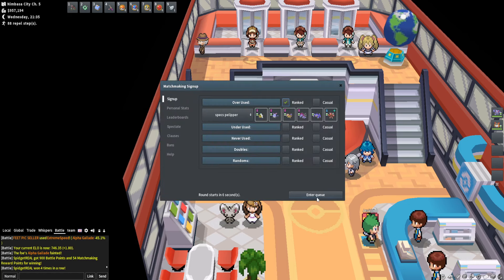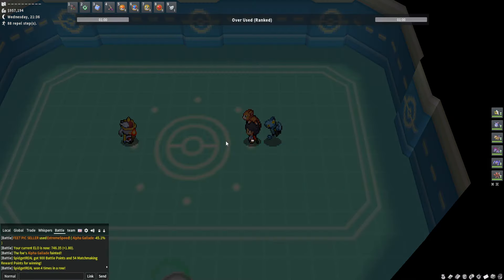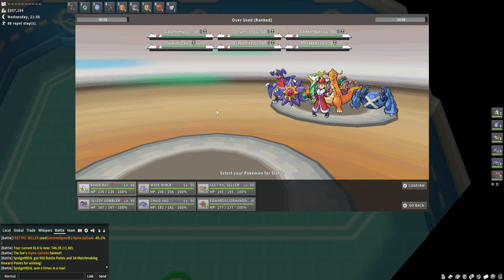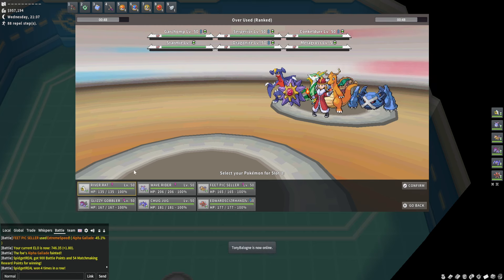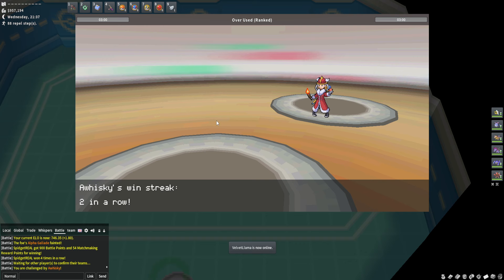Five wins in a row! Next one's in five seconds — very lucky, good timing. DragonChild right there at number five on the ladder. I stole this team from him, although I think he used some different stuff. Shoutout to DragonChild — you built a fun team. I'm going to lead Pelipper again.